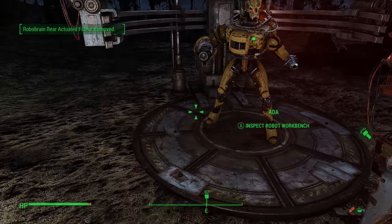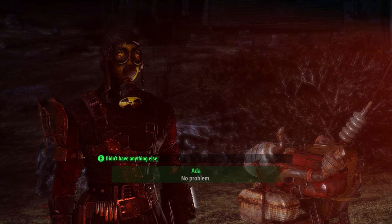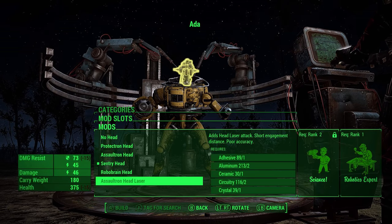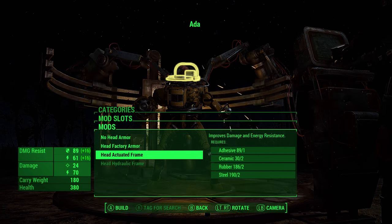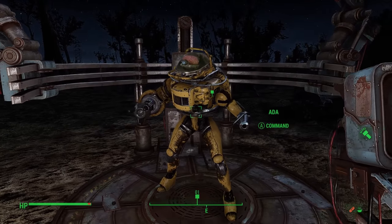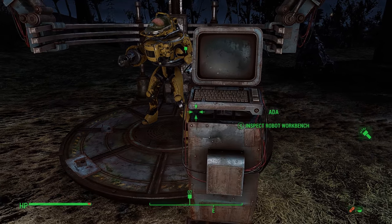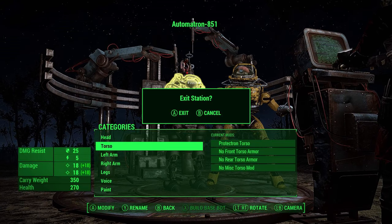Ada? Yeah? Huh. What did you need? Well, no problem. I'm curious what happens when I put the Robobrain head on her, but I'm not sure. I put it on her. Actually, head armor — I can make that. I guess I have to give her her own body. What can I do for you? I guess you can't do that. I gotta make a new robot. That's not going to happen.